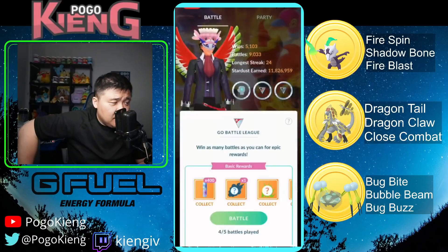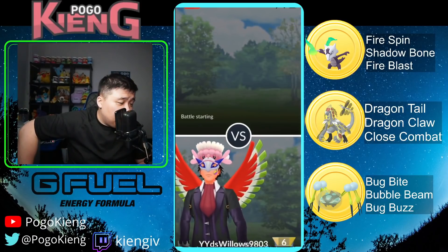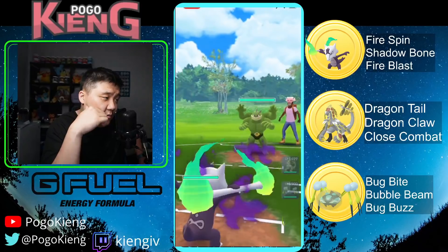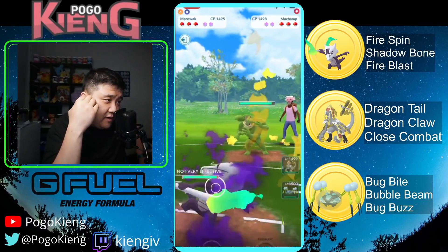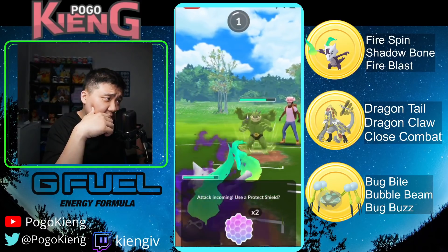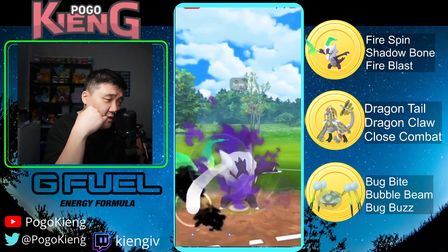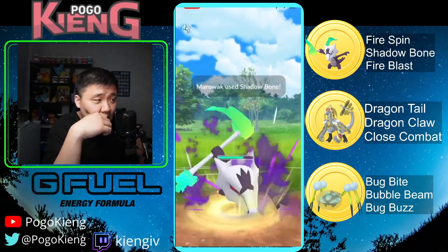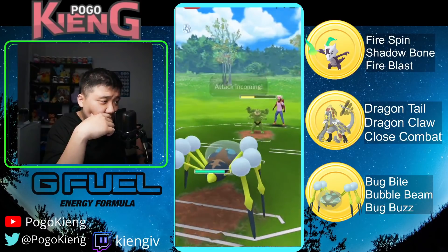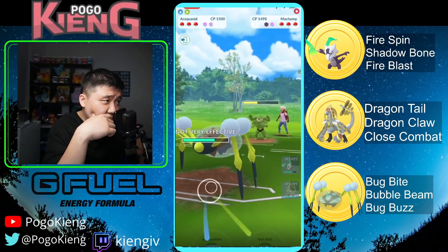Nice win. All right, off to the next match — I believe they're four and oh in this set. We're going to see Alolan Marowak into Machamp — very good matchup here. Oh, this is a Cross Chop. There's definitely a Cross Chop, there's not enough for the Rock Slide. Interesting that they would throw the Cross Chop — maybe they're not aware of the typing.